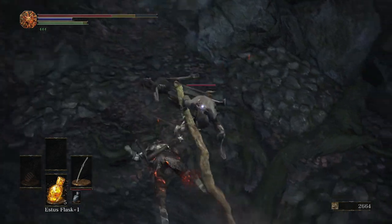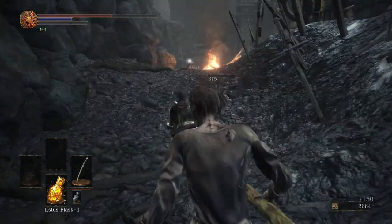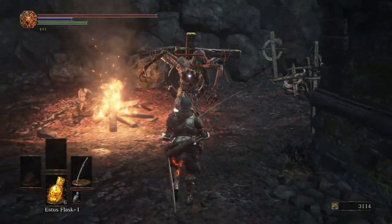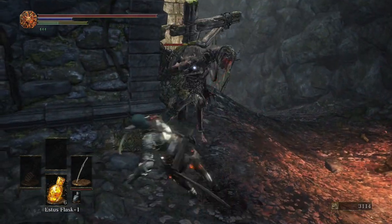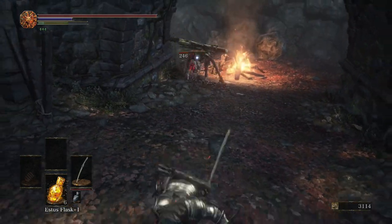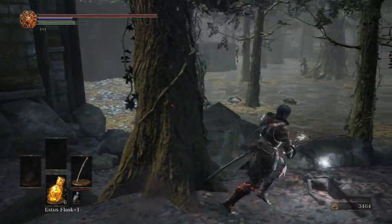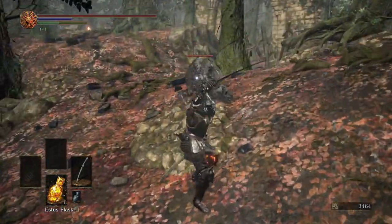Watch out for these guys — they can be really annoying. And this is an ember. If we leave these enemies alive they will get up as soon as we go past them, so watch out. We pretty much went around the building just to get the Estus Shard mainly.